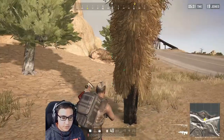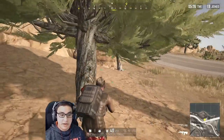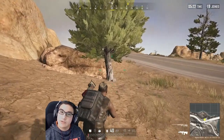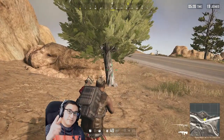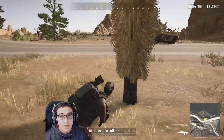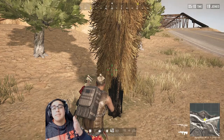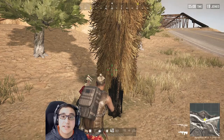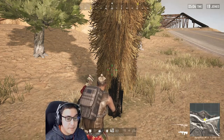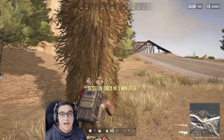If you ping the correct location — the white tree the enemy is behind — your teammates will see the ping right there at that tree. A lot of us accidentally ping the cover we're behind, which really throws teammates off and gets people killed. Please make sure you get out from your cover, make the ping on the enemy's position, and then duck back behind cover.